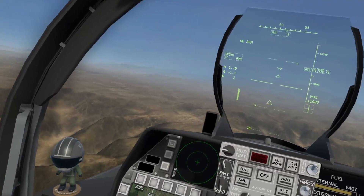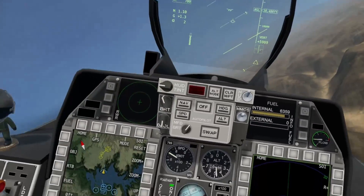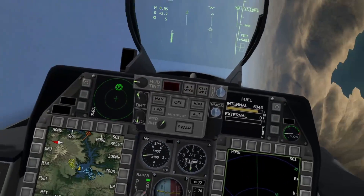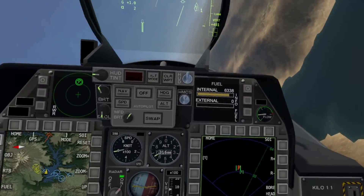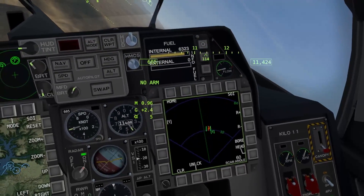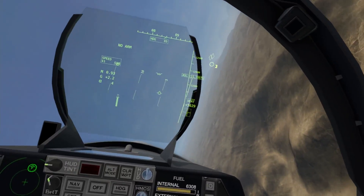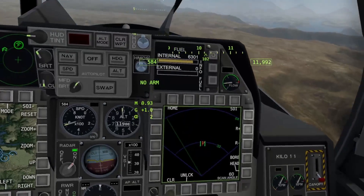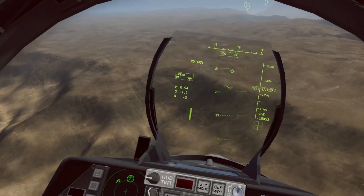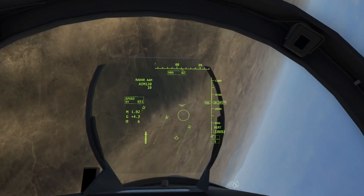Restarting. This mission is also somewhat RNG-dependent because the enemy fighters make a beeline for our AWACS — if they destroy it, it'll be hard to deal with incoming threats. Try to keep that AWACS alive. Enemy strikers have popped up on radar coming from the east — can't let them fire on our supply depots. Engaging. When the fighters spawn can be random.